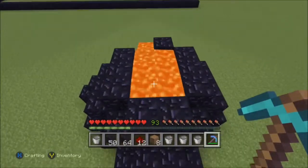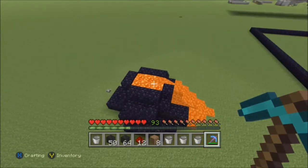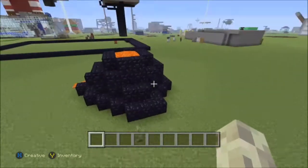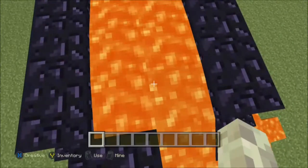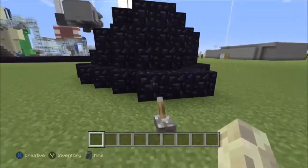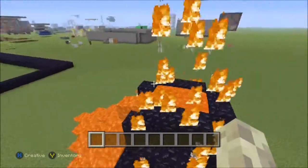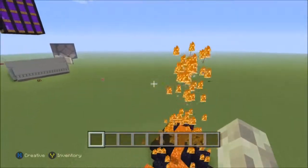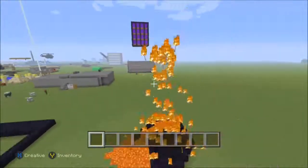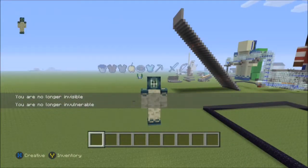Now you're just going to fill your dispensers with arrows and you'll have your nice volcano. So I'm going to fill those, and then I'm going to come back to show you how it works. Okay, I'm back — I filled up the dispensers. You're probably going to want to fill them full like this. I don't recommend this for survival, it's very impractical unless you have a super skeleton farm. And here we go. This thing does run out of arrows quite fast, just to warn you. And you might want to turn your sound down too, because it's going to be quite loud. Thanks for watching, and I will see you later.